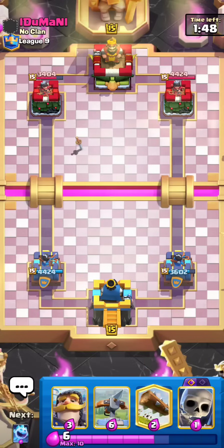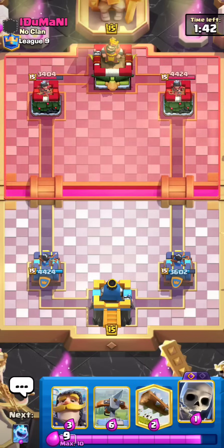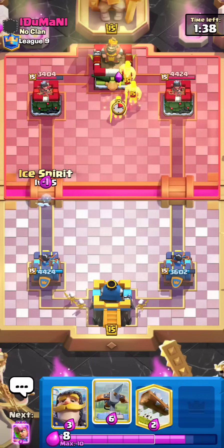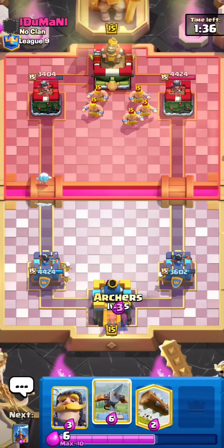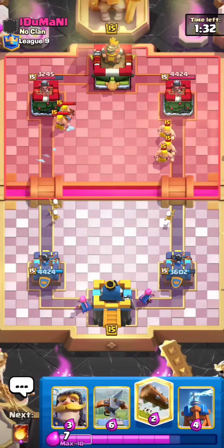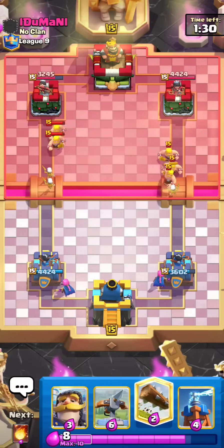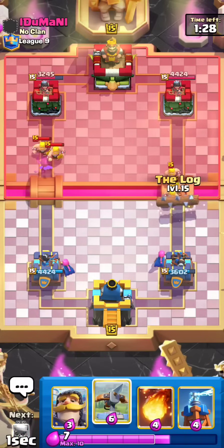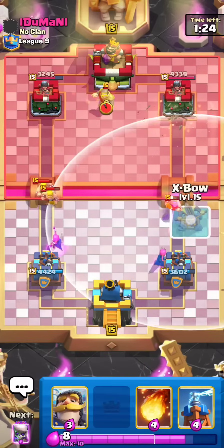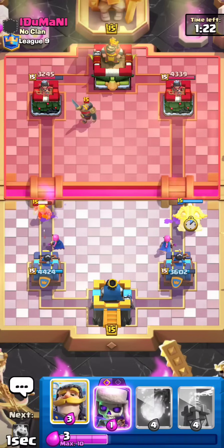Lava Hound is generally a pretty good matchup for X-Bow because Evo Archers put in so much work, and I have them right now so I'm just gonna use them. He splits his Barbs — so he's playing a very ground-heavy Lava deck. He has Evo Knight and Evo Barbs from what it looks like. Gonna be a bit problematic to deal with, but he actually does not have Barbs in cycle right now and wastes his Knight. I'm gonna go X-Bow — he has nothing in hand right now, literally nothing to tank for this X-Bow.